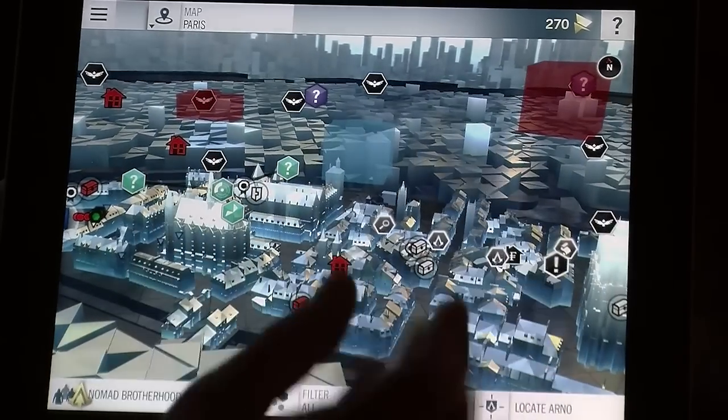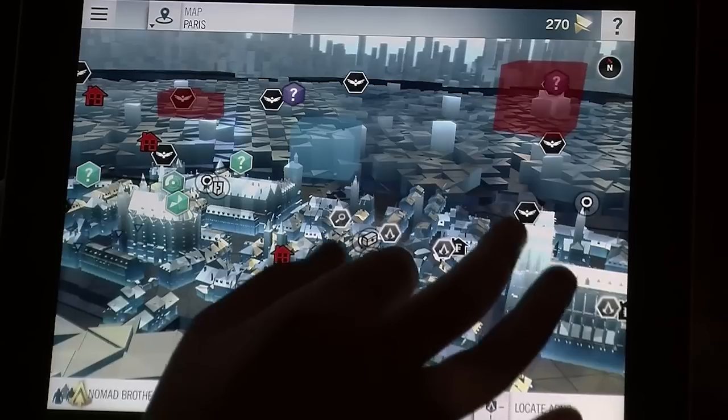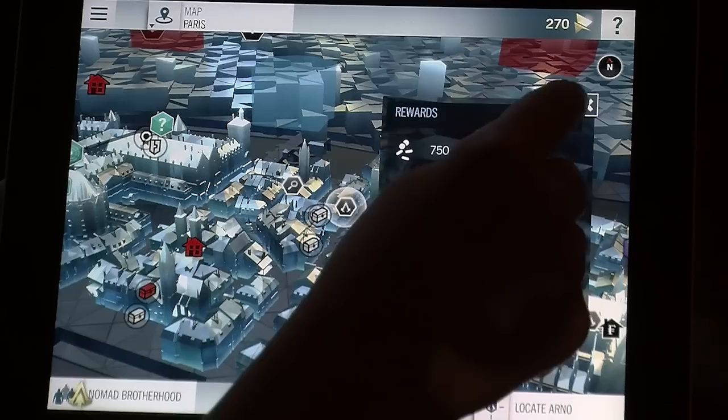You have all the collectible icons, all the main path, mission icons, side quests. You can select each icon and identify the reward for each mission.